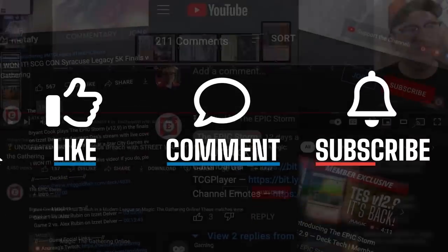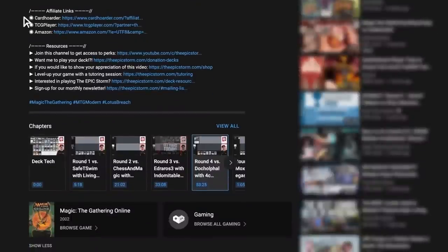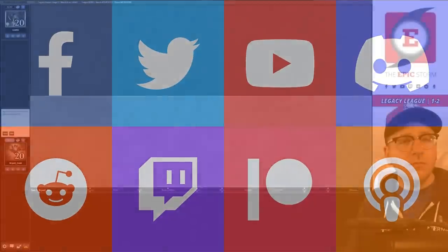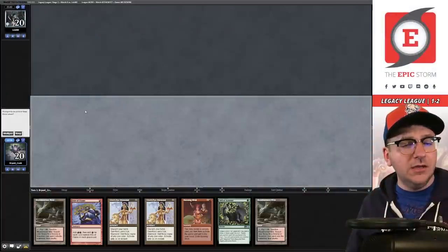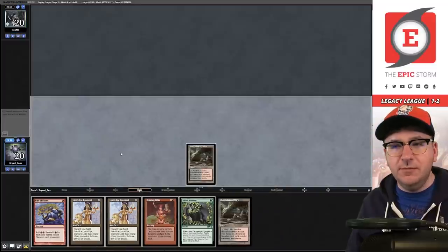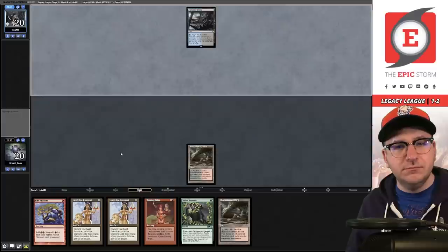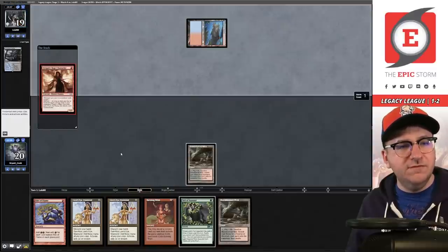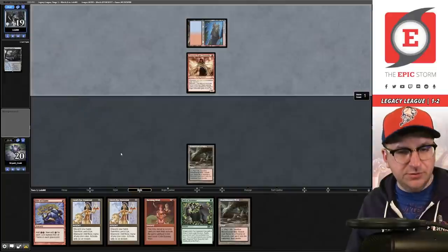If you're still watching, make sure to give this video a like, comment, and subscribe. Use our affiliate links in the description for Amazon, Card Hoarder, or TCGPlayer. Match number four, on the play — wow, what a hand. We keep. Opponent plays delta into Volcanic Island — Dragon's Rage Channeler. We fetch and play Rite of Flame.